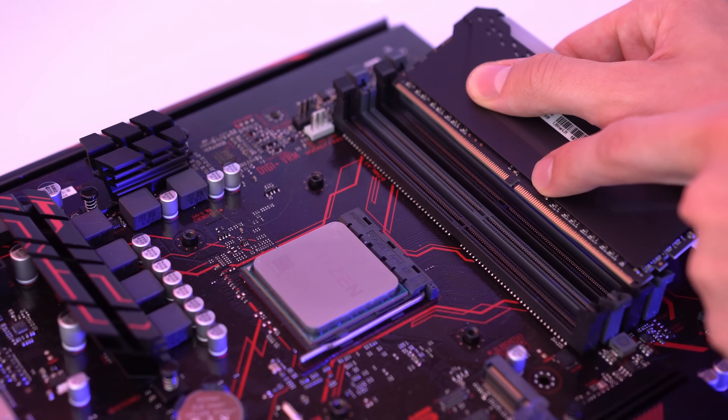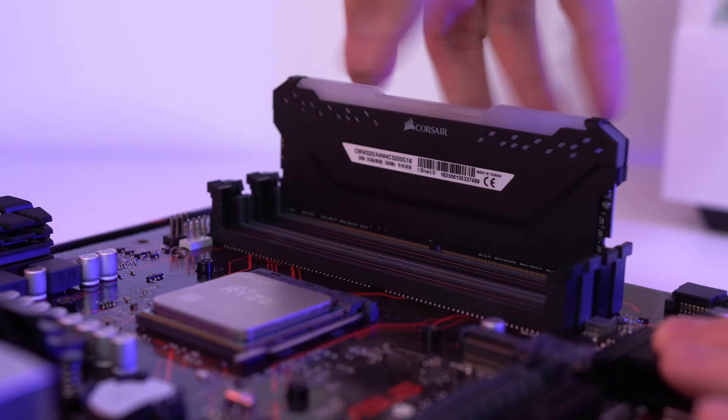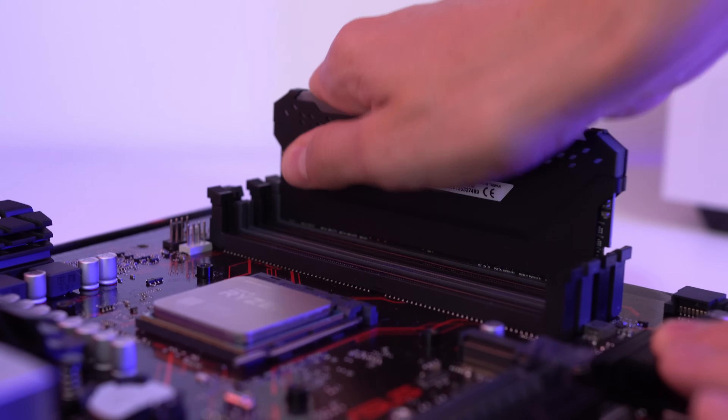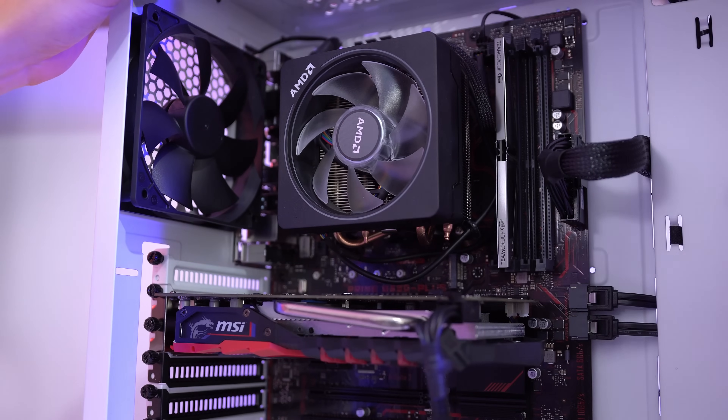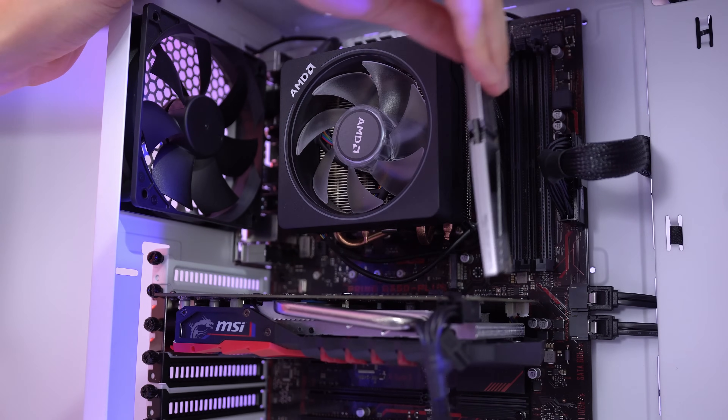This is definitely the easiest upgrade you can do to your computer. Just make sure you're buying the right sort of RAM for your motherboard — most people these days it's probably DDR4, but it could be DDR3 — and if you're going to use more than 4GB of RAM, make sure your OS is 64-bit. With your PC prepped as before, simply find the free RAM slots and insert the new sticks so the notch on the base lines up with the notch on the slot. You can replace old sticks if there aren't any free, but make sure your motherboard supports the increased capacities.